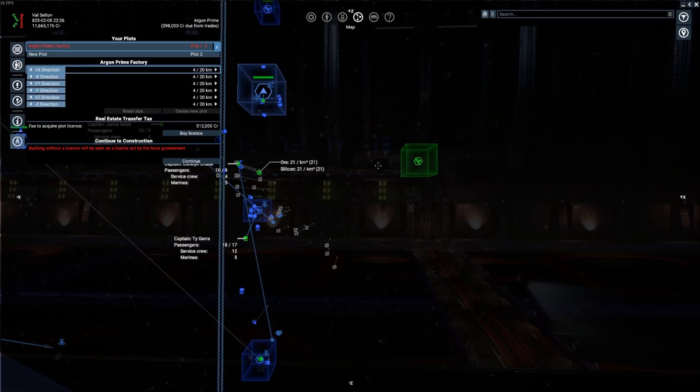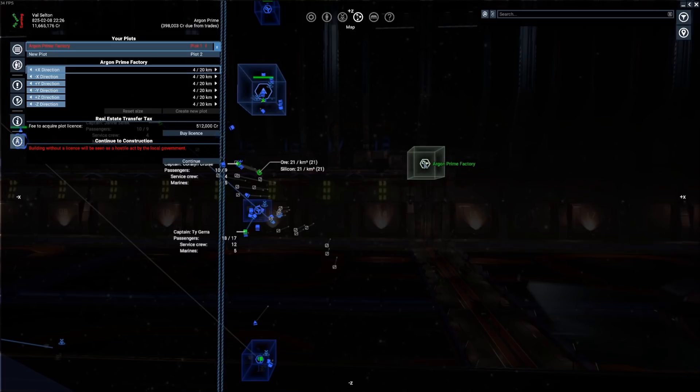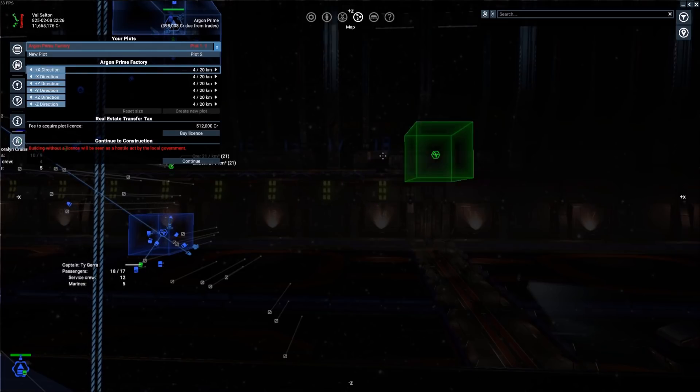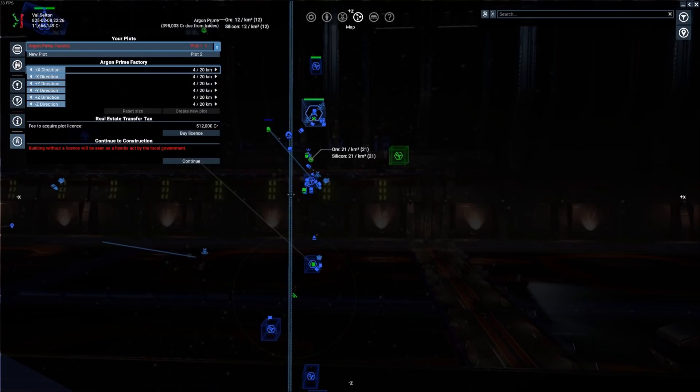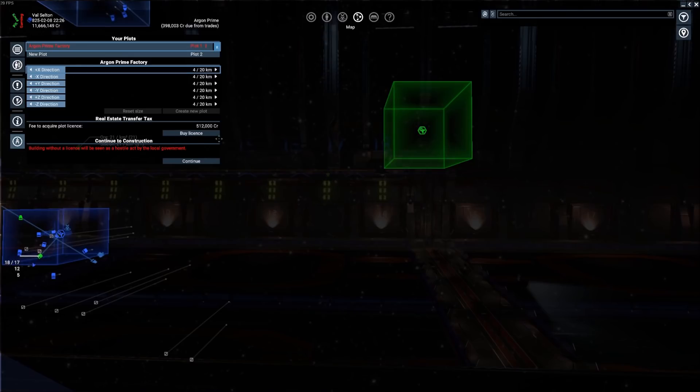At some point the price stops going down — $512,000 is sort of the baseline amount we're going to have to pay for this location. So I'm going to move this thing in as close as I can while still keeping it at $512,000. It's going to be a little distance away from the highway, but that's okay. This is our first station — it's going to be extremely basic, not going to make us very much money. But we're just getting started, and we want to put down something just to get us started. We can expand it or do nothing with it, whatever we want to do.